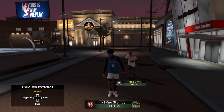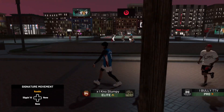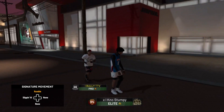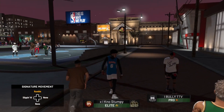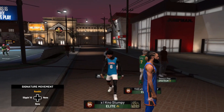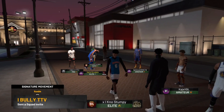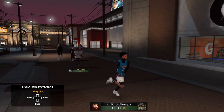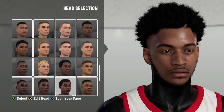If y'all are tired of making your players ugly, tired of making your players look like Bandit — you can see Bandit Jr behind me — I want to show you the best face creation in NBA 2K19. It looked like a goat, looked like a demigod. I call this the Stumpy face. This is the best face creation in the game, you're gonna look like a goat. Without further ado, let's jump right into it.